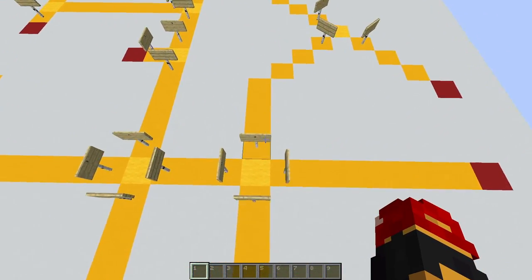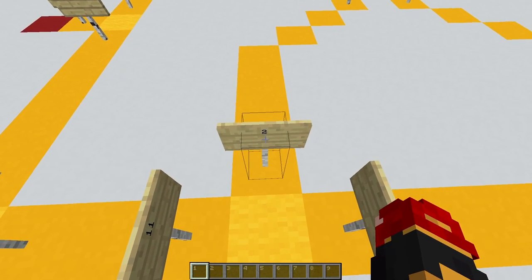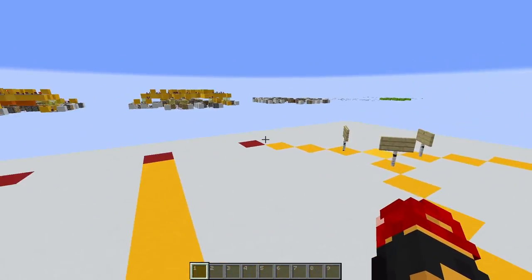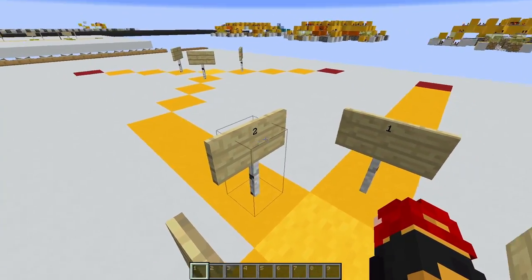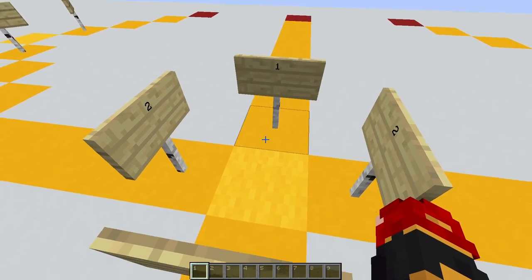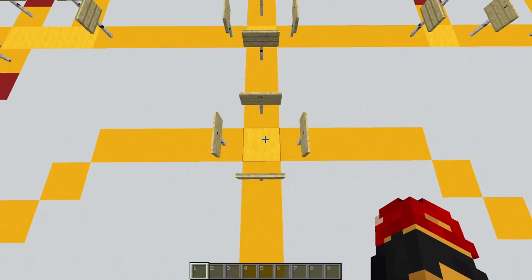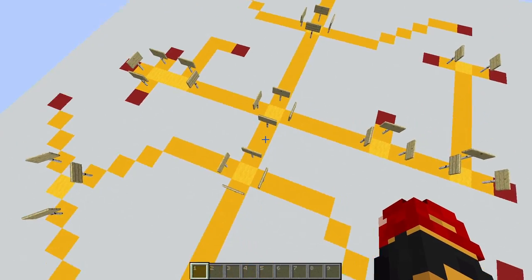So basically, what you have to do is at every sign — which is what you're going to encode the lectern with — you're going to encode the number of stations within that branch. So I have two over here, two over here, and one over here, giving one, two, three, four, five among these three branches. And I know that there's a total of 16 stations, so 16 minus five equals 11. Do this for all your intersections and you'll be able to encode for a 16 station network.